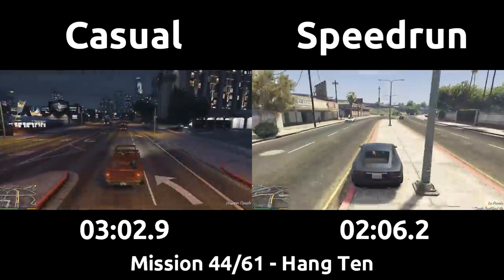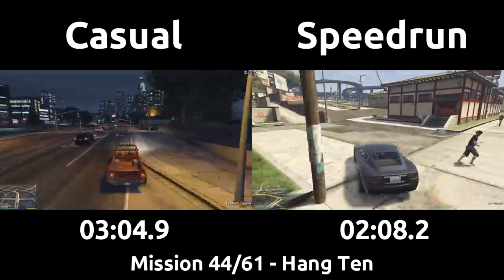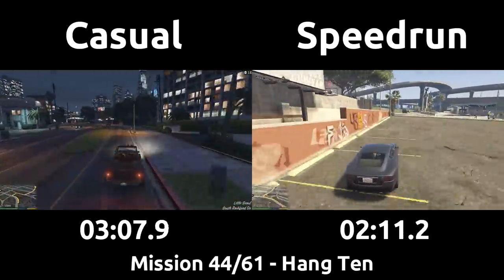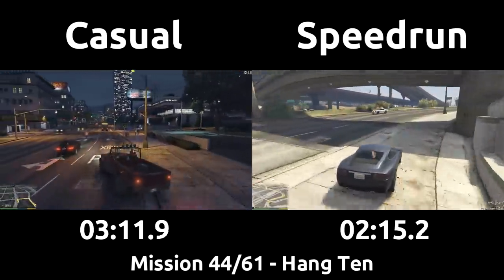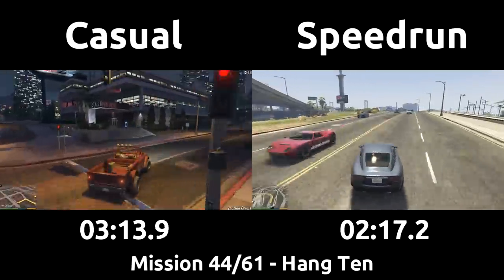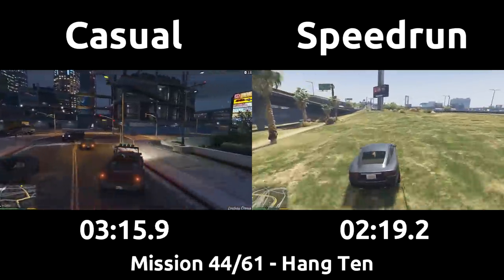The speedrun takes a right, then a left, just like we did all the way back in mission 3, Repossession, to get into the southern area of the city quickly, then a right around the gas station onto the same road the strip club is on, with some driving onto the grass and later sidewalks to optimize the drive.